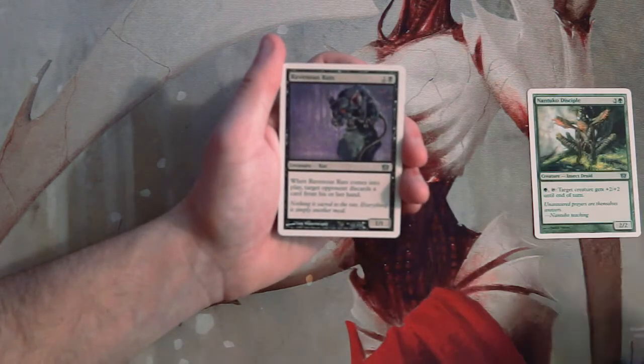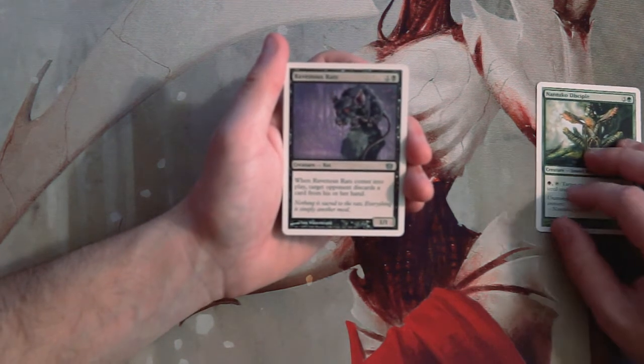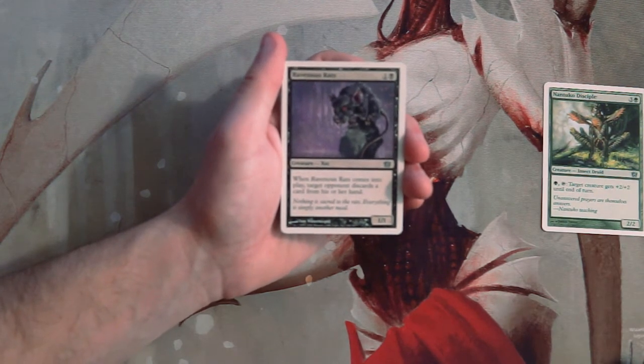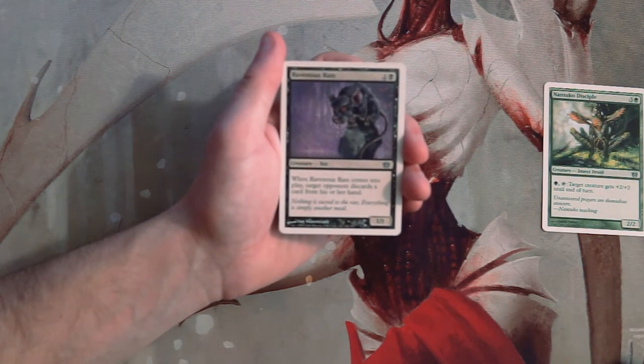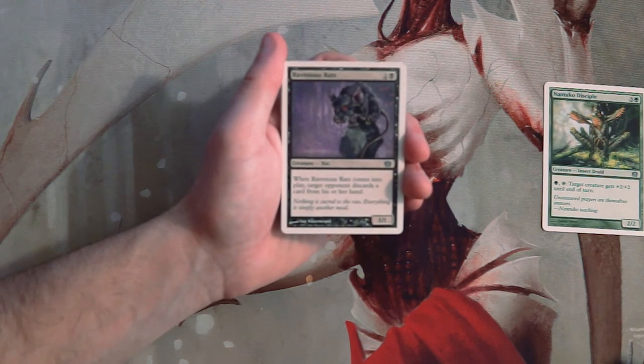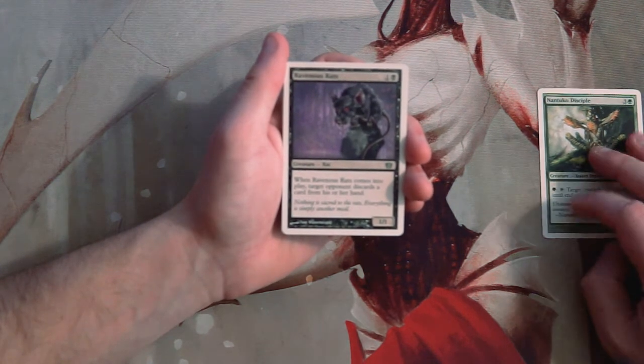Ravenous Rats is a 1/1 for one and a black. When it comes into play, target opponent discards a card from his or her hand. This is much more my style of card — a little bit controlly, stripping apart the opponent's resources. I do like this card in draft; I think it's perfectly fine. Out of these two, I would rather have the Rats.